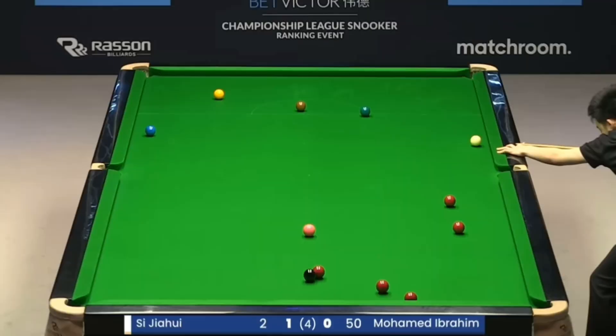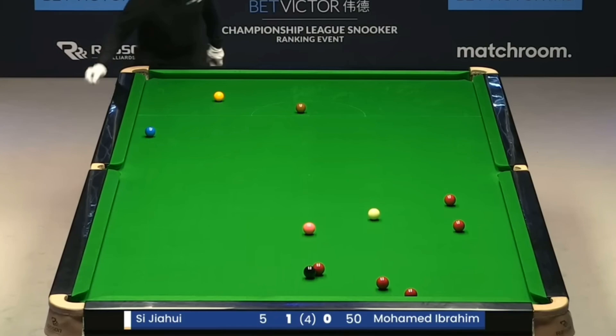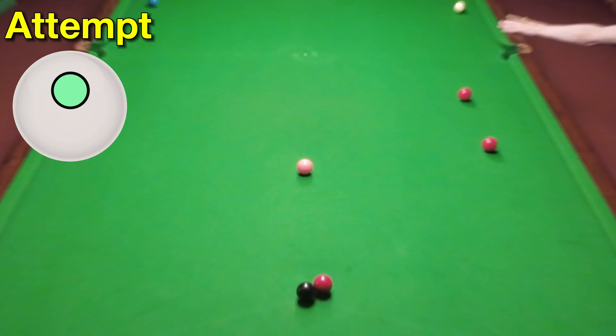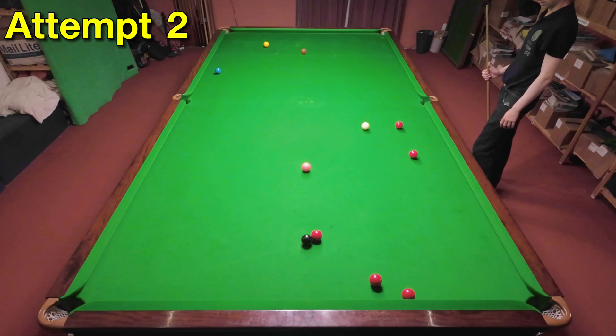Sejai is pretty straight on the green next, but he manages to strike the cue ball so well he forces it down the table, which is pretty good from where he started under the cushion. The first time I set this up I was able to play this shot really easily, but then I realised the green isn't quite on its spot here and that makes a big difference. I just about got away with it on my second attempt, and that was only by hitting absolutely full power.